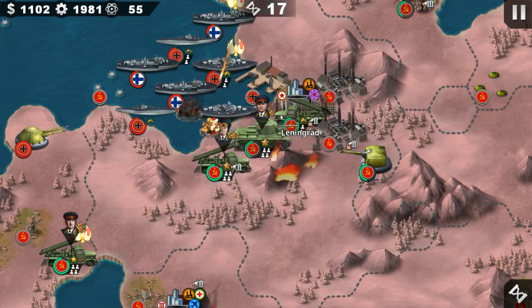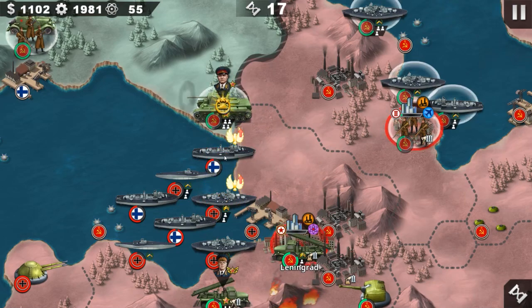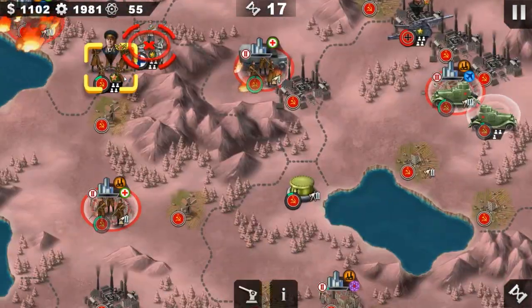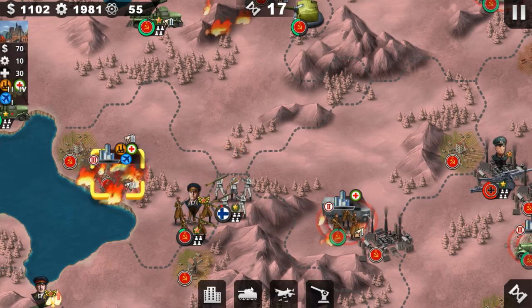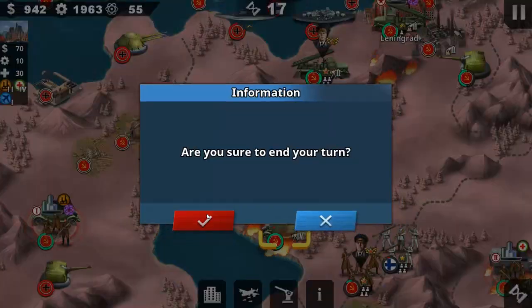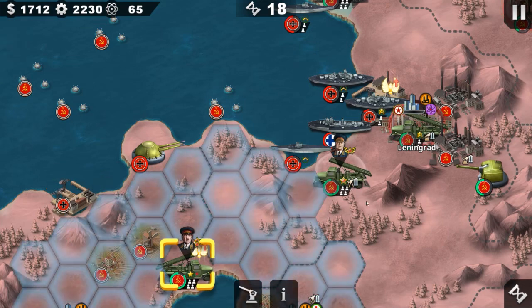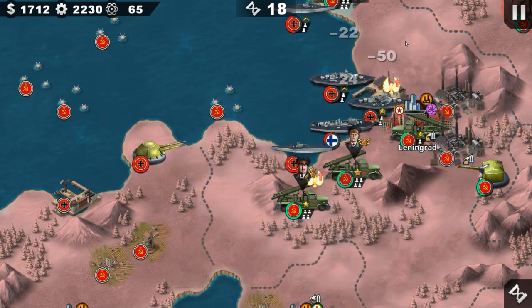Okay, so we capture Leningrad and are moving to Helsinki. We need to deal with the commando — pretty tough. We can also have fun with the navy; the damage deals pretty good against naval units as well.